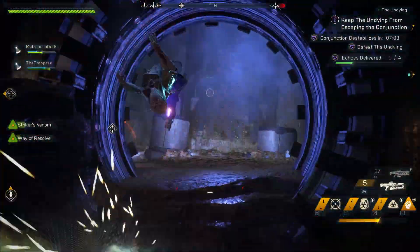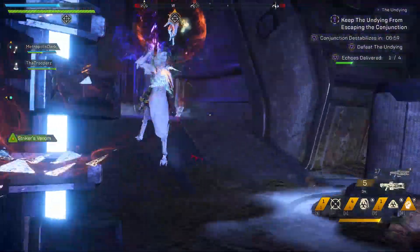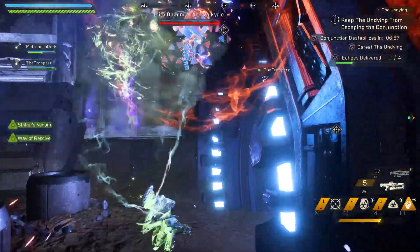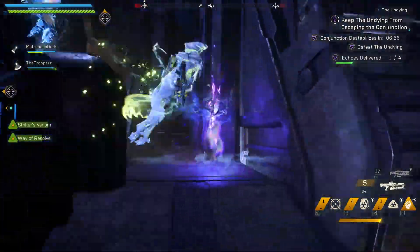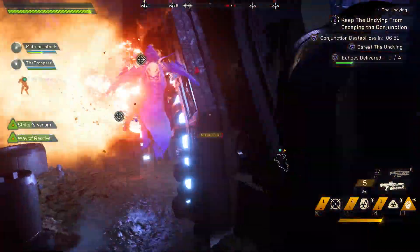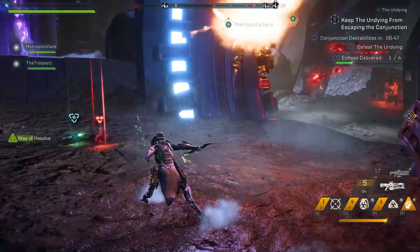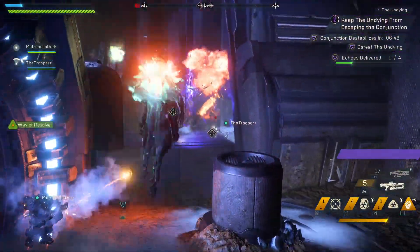So to summarize: kill the fury, it doesn't die, kill all the brutes to get the echoes — you need seven. Then kill the fury again, it doesn't die. Kill four valkyries, get four echoes, and then you can actually kill the fury for real. At the end of that, you get three chests, which to me is not a bad return on investment.